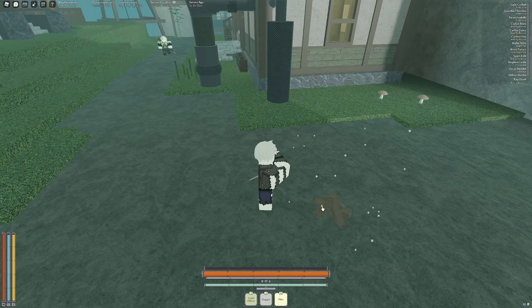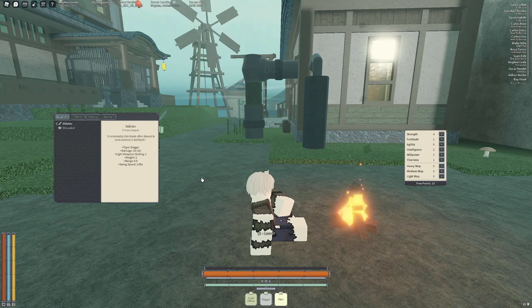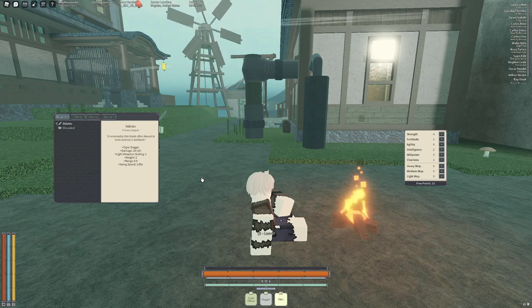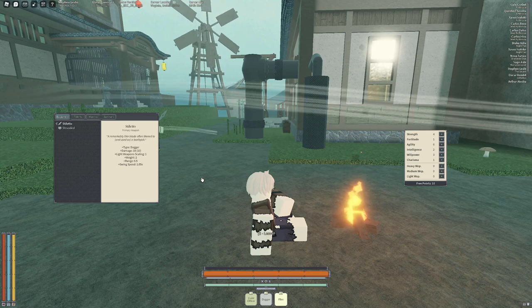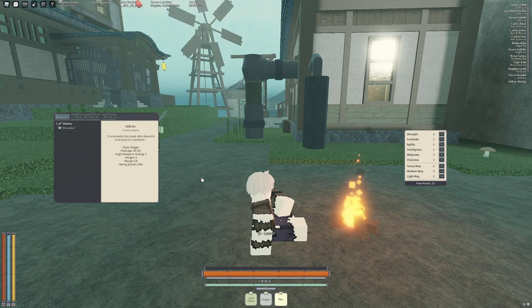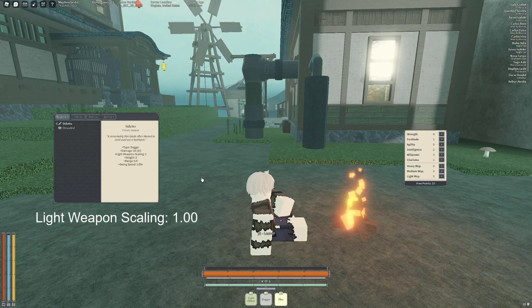First things first is light weapons. So this is a light weapon scaling stat of one. What I figured out is that light weapons, for every point you have in the light weapons category, it gives you 0.01. So every 10 points you put into light weapons, it gives you 0.1 in terms of damage if you have a light weapon scaling of one.